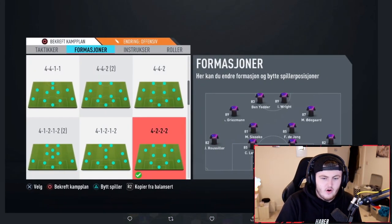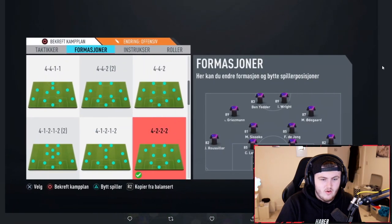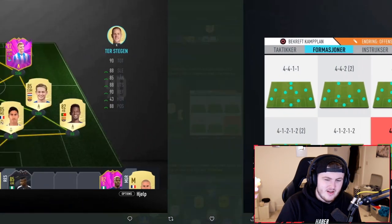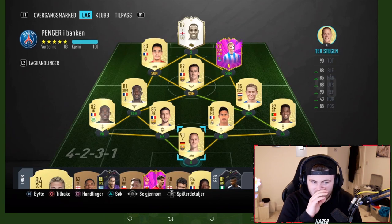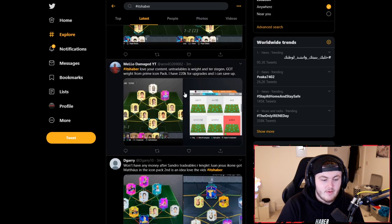I'd also say, if you've got the time and you want to do more icon swaps, go get yourself Kaka for Ben Yedder — or play Ben Yedder as striker, maybe Kaka for Griezmann. Then you've got Kaka and Odegaard as your two CAMs, which would work pretty well. But the team's solid. Next upgrade though, try and get that Ben Yedder upgraded to a better player — maybe a better French CAM — and then work on your CDMs.